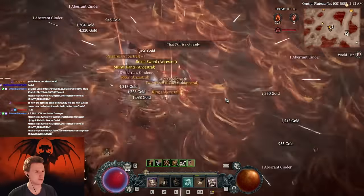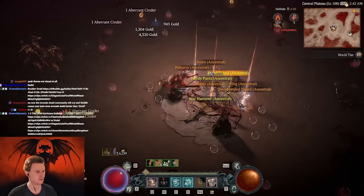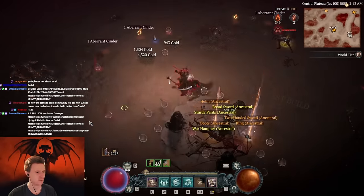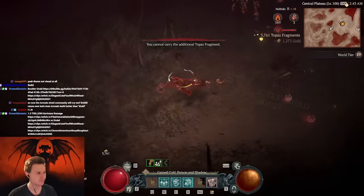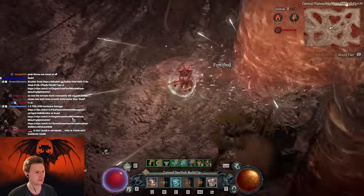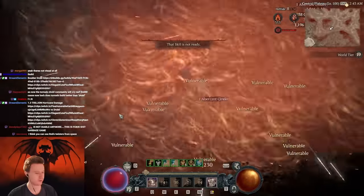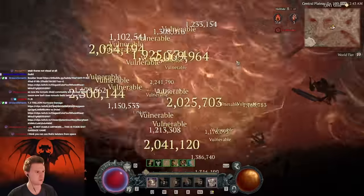Oh, there he was — he insta-died! This was the big Helltide boss; he just insta-died. Here's the polearm drop. That's pretty much the build. Also, your shouts spawn arrows too, and those arrows just keep spawning more twisters.